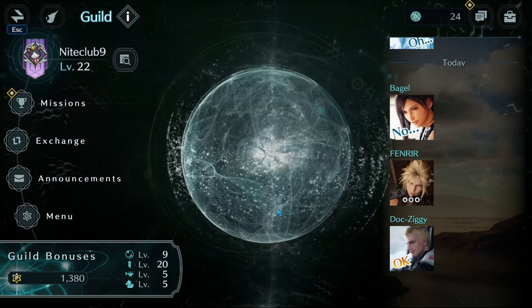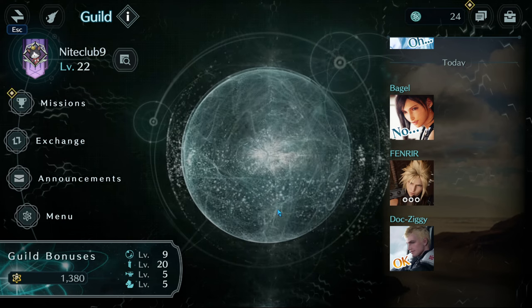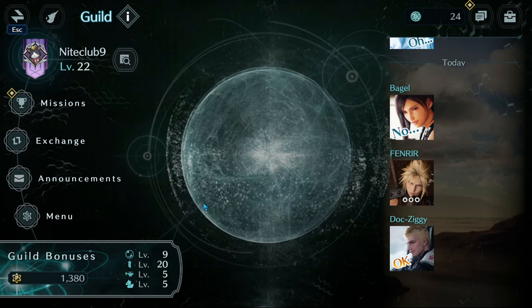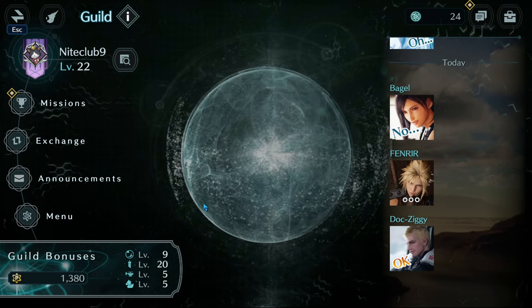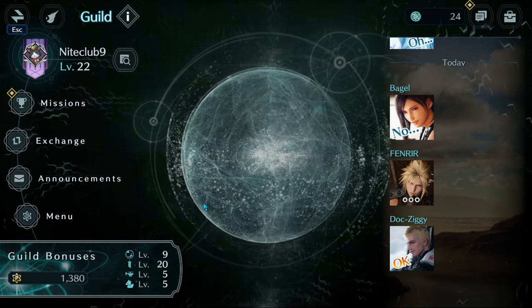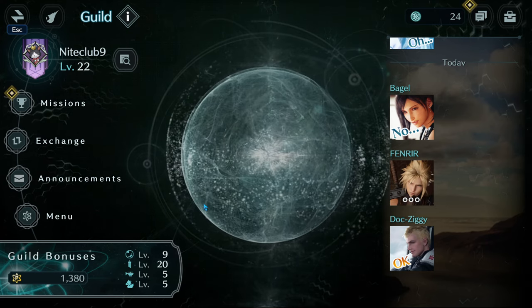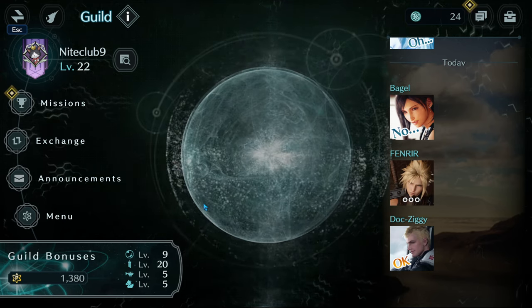So we're going to go over it in two sections, potentially three when the new content comes out. For this video we'll be going over what's in the guild and how it works. The next video will cover how the weapons are looking, and if we put out a third one it would be on the guild battle rankings.